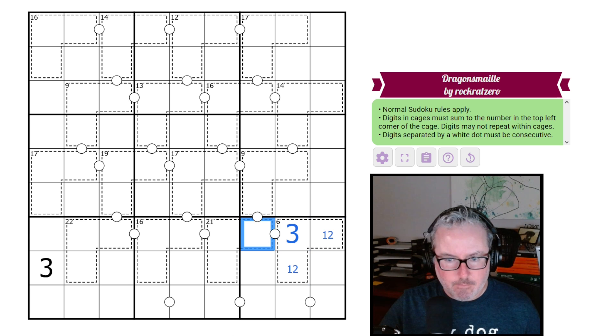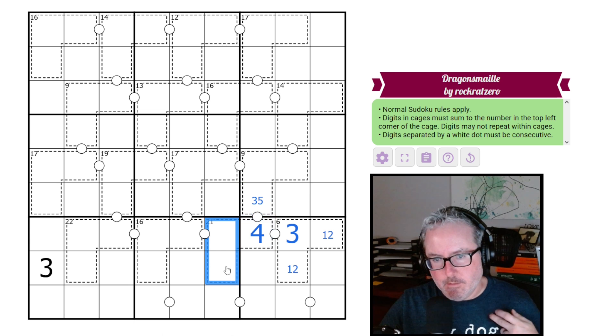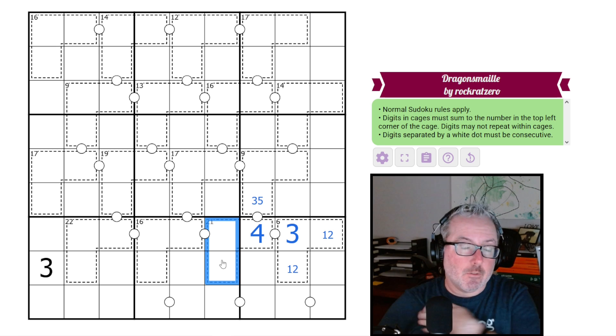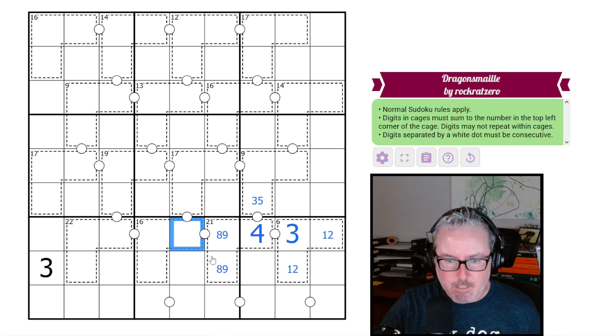This 3 has to go with a 4. The 4 here can go with either a 3 or a 5. That 4 helps us into the 21 — because now we have 4 and 21, these two digits have to add to 17. There's only one way to make 17: 9, 8. This can't be 9 because it forces this to be 8 and breaks this. So this is 8, this is 9, and this is 7.